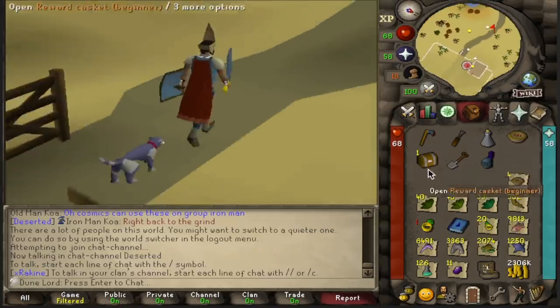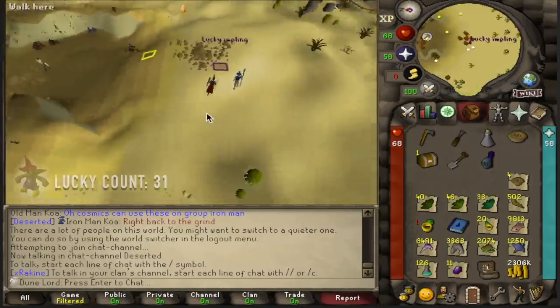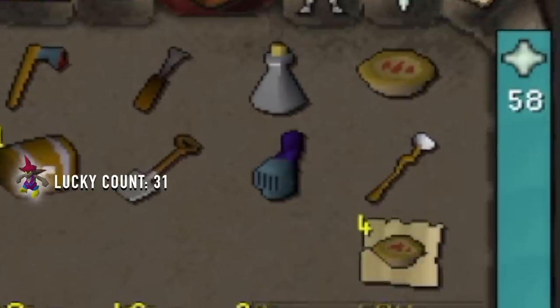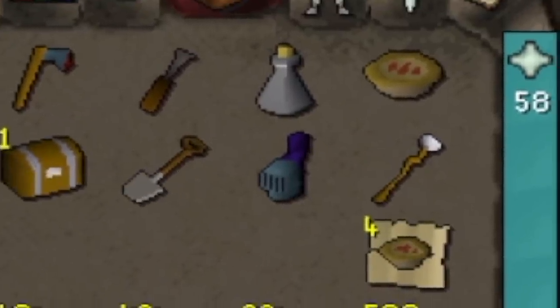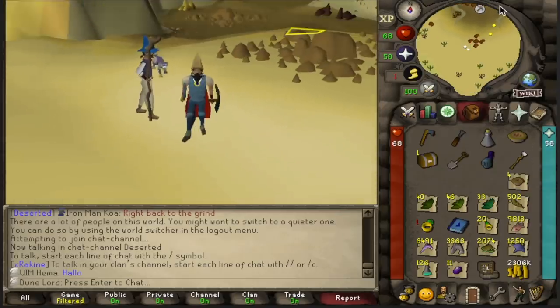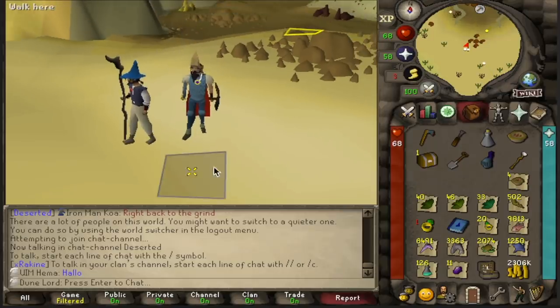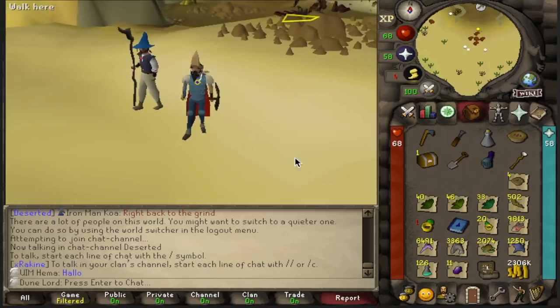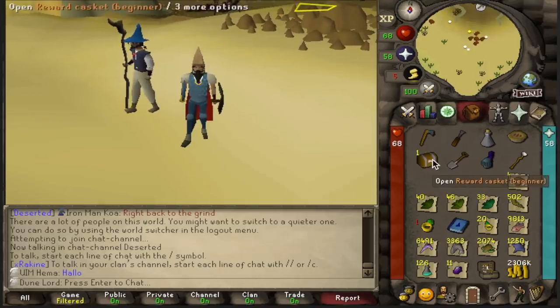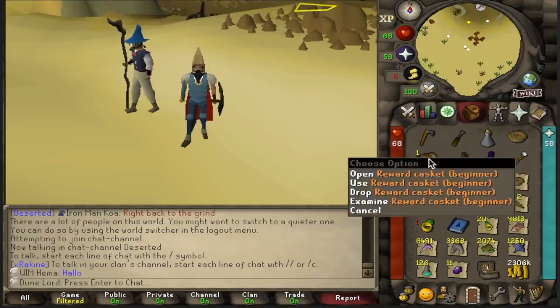I haven't even opened up this casket yet and we already got a Lucky scout, so we're going to go grab that first. Oh my God, dude. We actually got a Staff of Air from the Lucky! Oh my God, what are the odds of getting it from the Lucky? We were hoping to get it from the beginner casket and we actually got it from the Lucky. Are you serious, man?